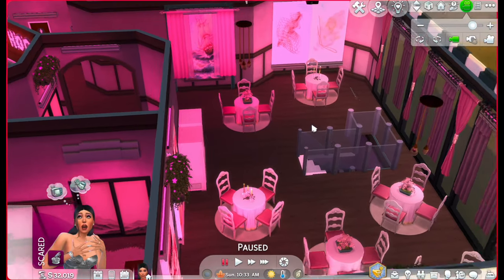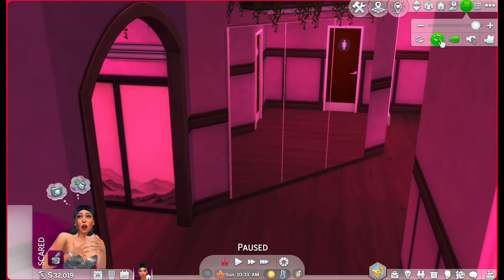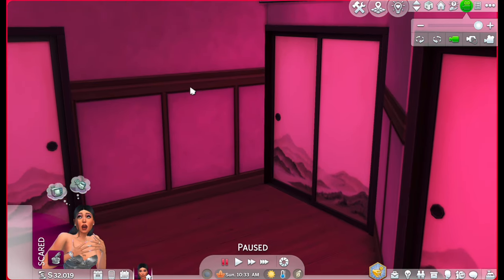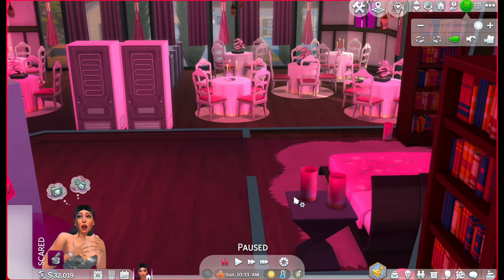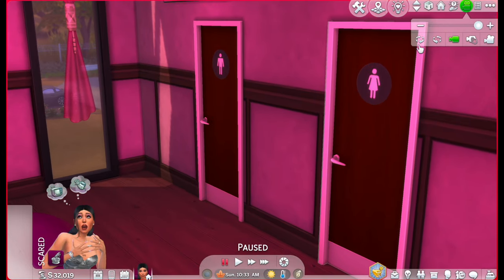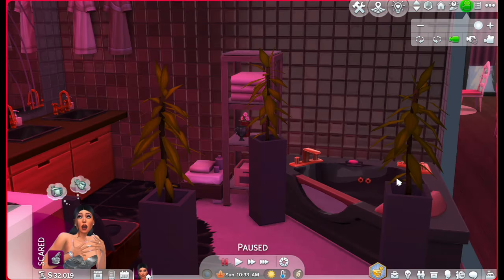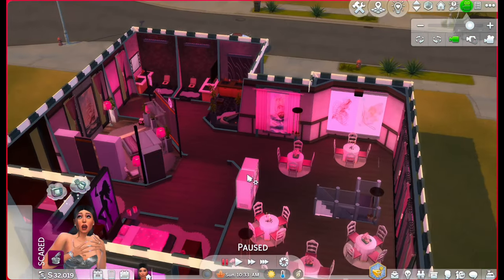And then you go up the stairs. I'm especially a fan of these two posters — those are freaking awesome. You go down the hallway, there's a big mirror and some bathrooms. Before we go to the bathroom, I kind of want to peek at what's in this area over here. They're the bedrooms — a small one, this one's pretty much the same, and then we got a fancier one.